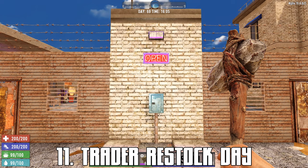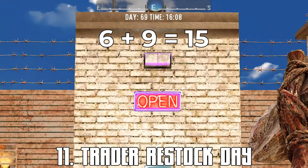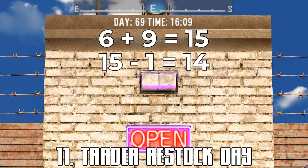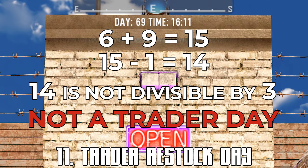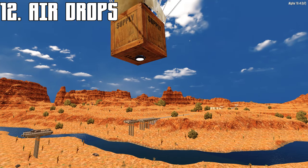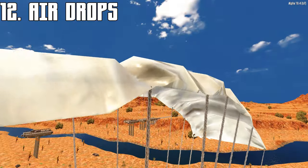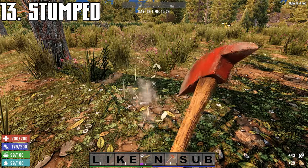All traders restock every three days starting on day four. To see if today is a trader day, add the two numbers of the day together, subtract one — if that number is divisible by three, it's a trader day. For the math impaired, airdrops occur on trader day by default, so you can go by that too.